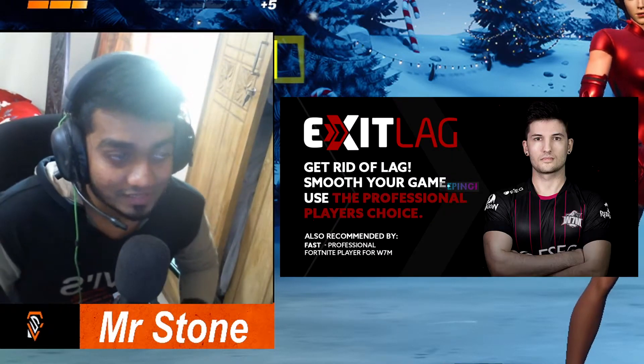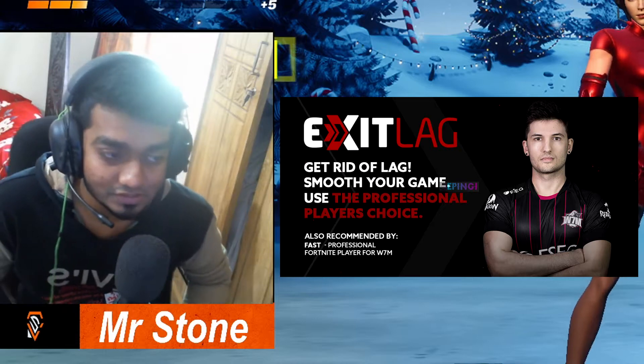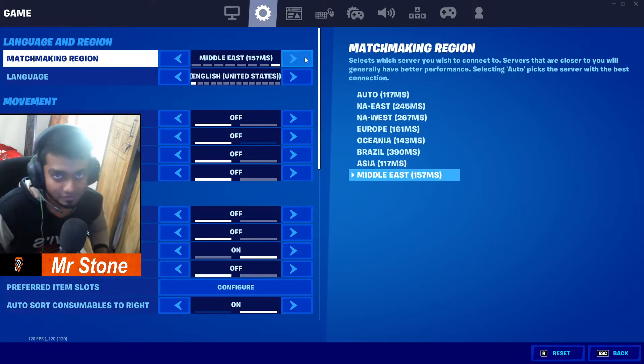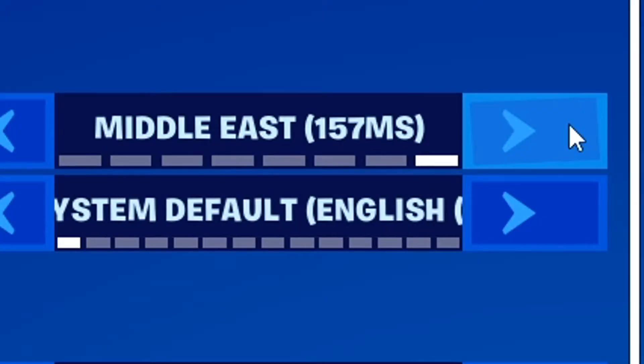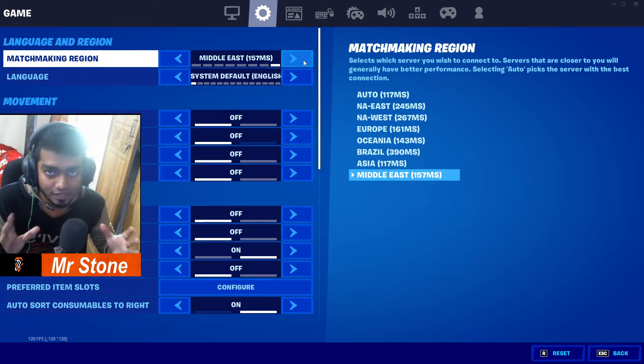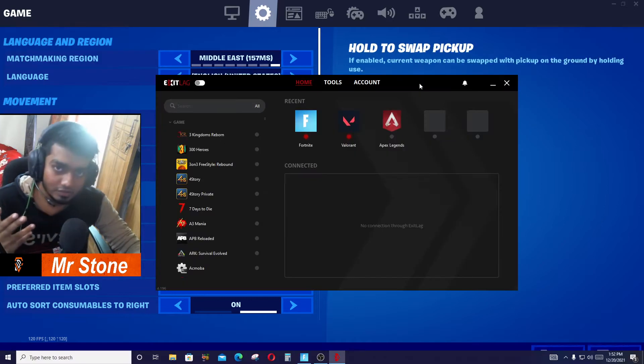If you didn't know, ExitLag is the best rerouting service in the world. I used to play on 50 ping on a Middle East server and now it is 157. The reason for this is my internet service provider has changed their route and that increased my ping. How do we solve that? There is a link in the description.